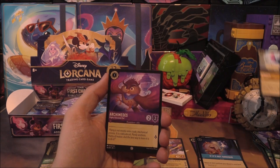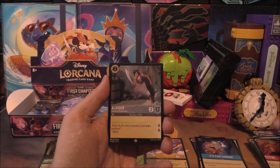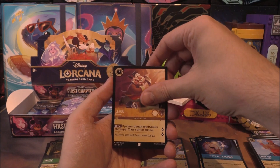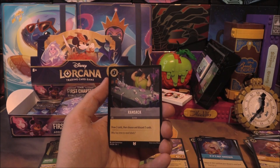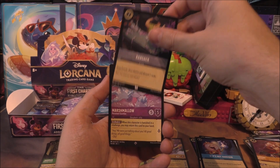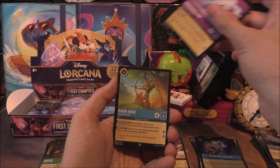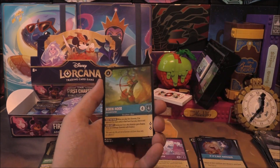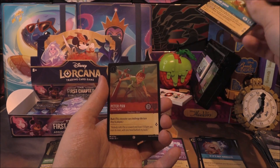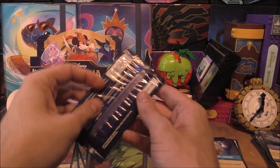Next pack — there's my boy, Stitch! Archimedes, Stampede, Work Together, Gaston, Aladdin for commons. Chief Tui as the first uncommon, LeFou, and Ransack as the next uncommon. Moving straight into a Super Rare of Marshmallow. Is there a Legendary behind this? No — a double super rare with Robin Hood. I think that's my third Robin Hood, which is pretty cool. And a common Peter Pan behind that. A double super rare pack right there.